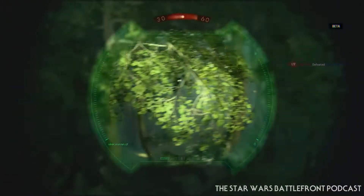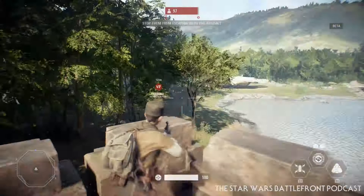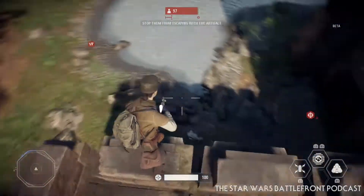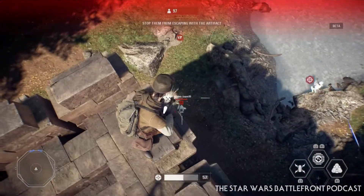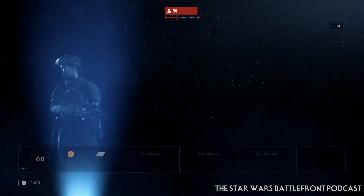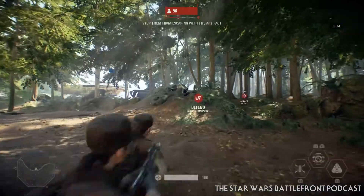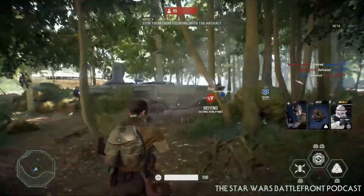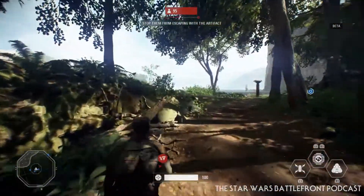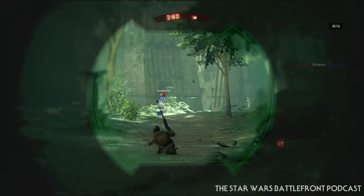It is the Stormtrooper gameplay — the First Order gameplay is just very unbalanced. I have gotten the win four times in a row as the First Order, obviously with the Rebels and Resistance gameplay in between each of those. But it's extremely hard and you need to do it fast. You have to be very careful about when you do that. You have to get it done within four minutes or the Rebels start spawning by the ship and it's almost impossible to get to that. So I really hope that they change the Resistance spawns — I think that would actually fix the problems with the Strike game mode right now.